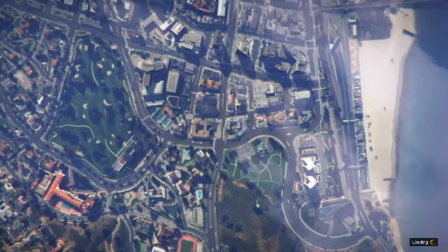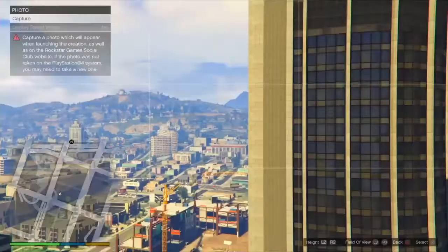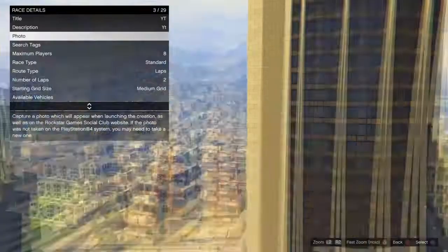Once you load in, start up a creator. Go to online, scroll down to creator, and start one up. Once in, go to race, then land race, then race details. You can name it and add a description with random letters. Set maximum players to three and make the race type point to point.